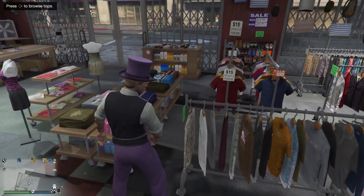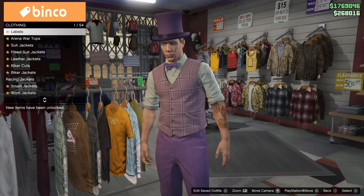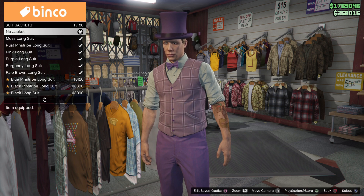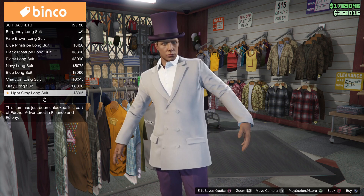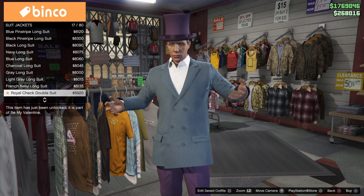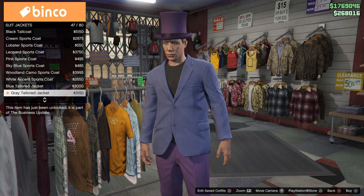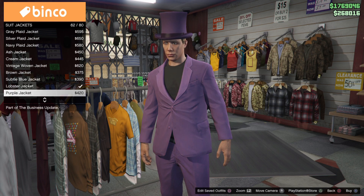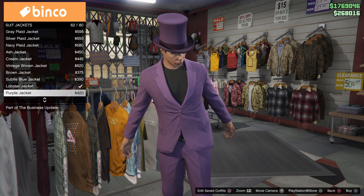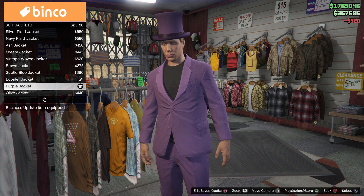Put that outfit on and now make your way to the top section. From here you will look for a suit jacket, so go to the suit jackets and you should find the purple one just down below. It's this one right here — the purple jacket — it's on position 62 for me, so just scroll down until you find it.